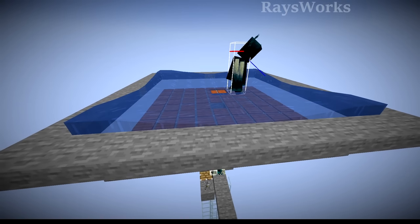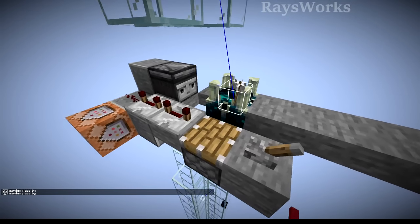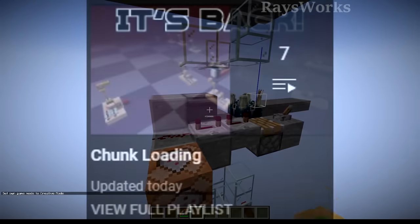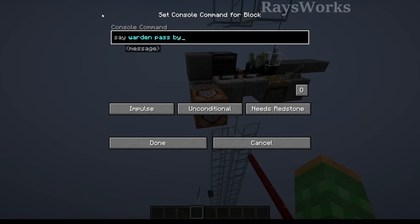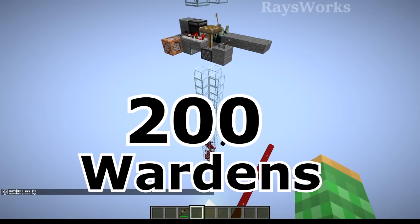You can see how it spawns in the water, walks on top, and then falls down through it. When it falls, it hits a tripwire which activates the redstone, allowing it to continue on forever. This actually works 24/7 inside of loaded chunks, like in spawn chunks or with portal chunk loaders. This command block proves the Warden is able to spawn no matter where you're at, and it produces 200 Wardens and Catalysts per hour.